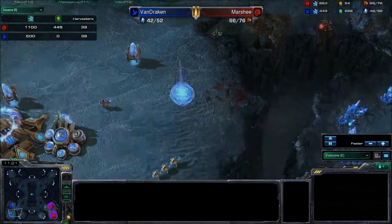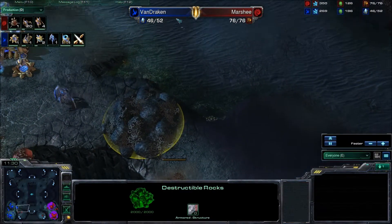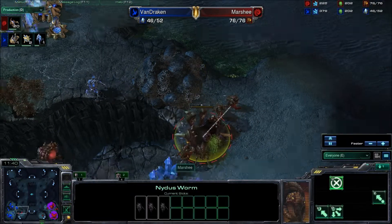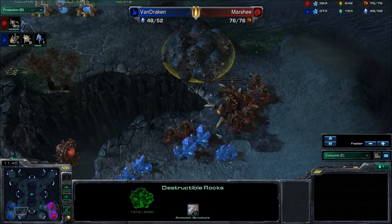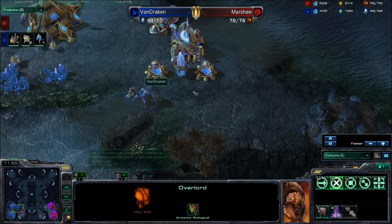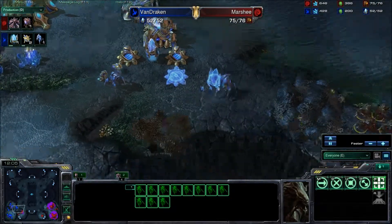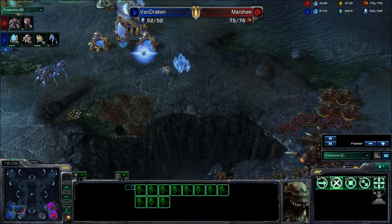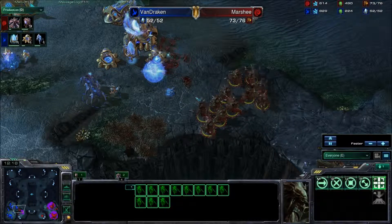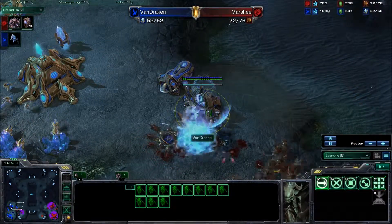But every time that happens, the economy just stops for Van Draken because all those probes get pulled — very clever play. Another nidus worm, this one going down over at the third. Not the end of the world — it's just allowing Marshy to get into that area much faster. The destructible debris are still in the way. Those destructible debris are going to go down and the photon cannons are going to have to earn their keep against all these hydras. There's just too many hydras and not enough gateways. Van Draken is in a very bad position. He needs more than just a couple of photon cannons to push back those hydras. The zealot is going to go down as soon as he gets in the pathway, the whole wall is going to get unpowered by the pylon — I think this is good game.